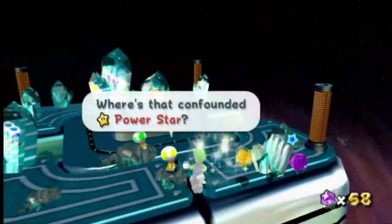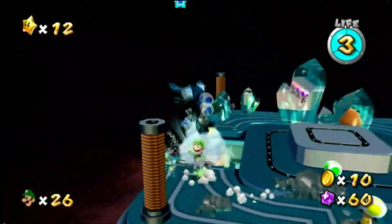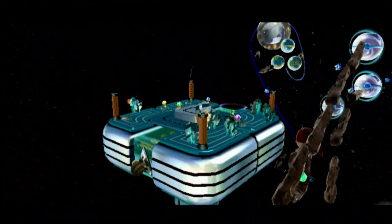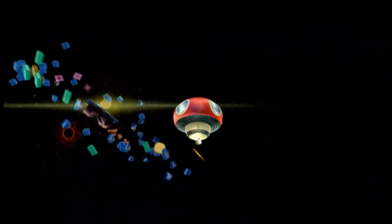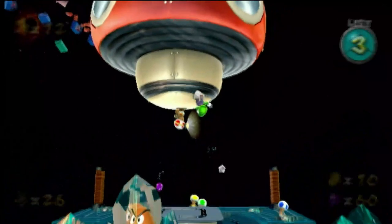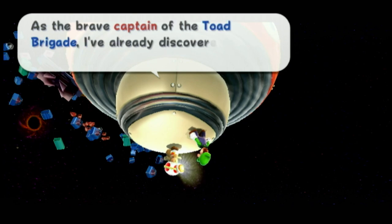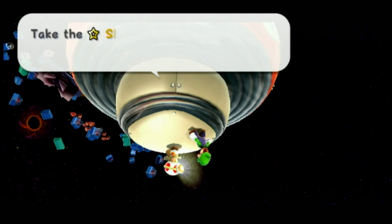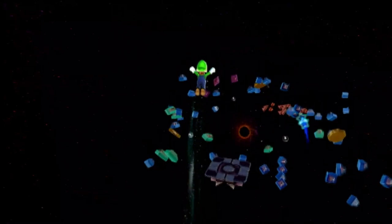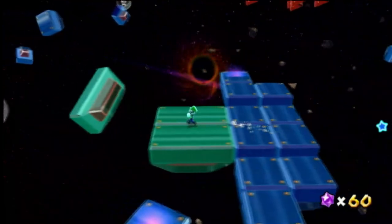Let's see what the Toads say: 'Where's the Power Star? Please help my other friends.' And there's Captain Toad. Captain Toad says: 'Mister Luigi, as the brave captain of the Toad Brigade, in order to show you to the Power Star, take the slingshot at the top of the star shrine.' This is basically like a silver stars mission, similar to Mario 64 DS.